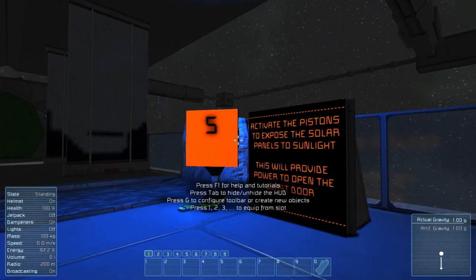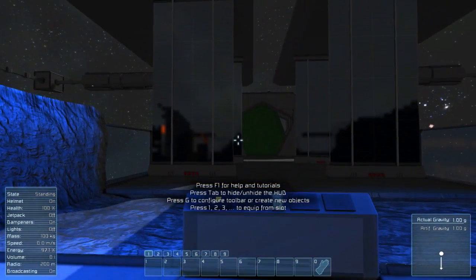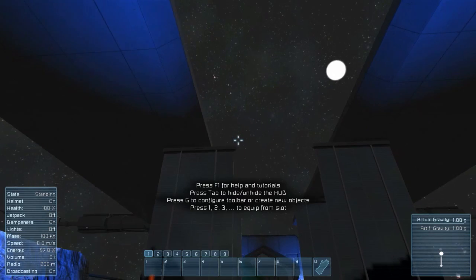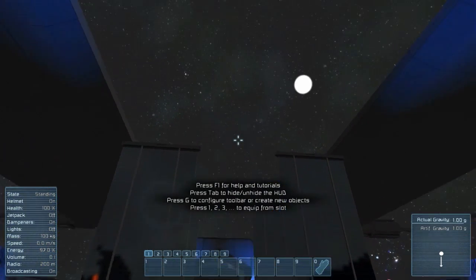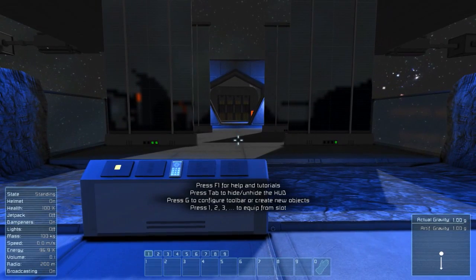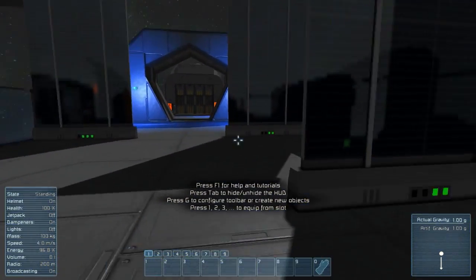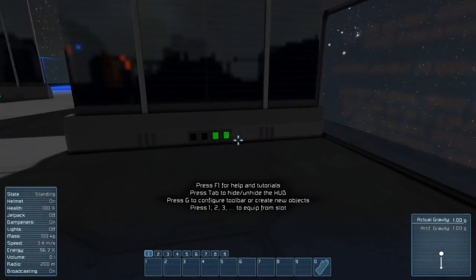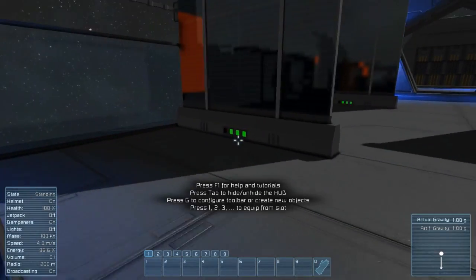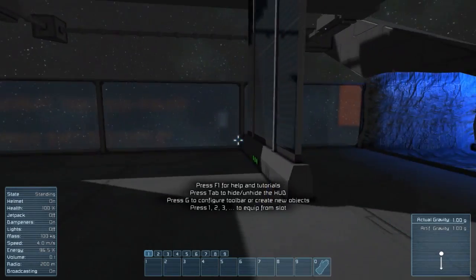Activate the pistons to expose the solar panels to sunlight - this will provide power to open the blast door. Now they're getting sunlight, and you can see the door ahead has opened. You can see down here they're showing different colors - this one has two green lights, this one has three. It's got a better angle to the sun.